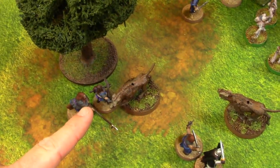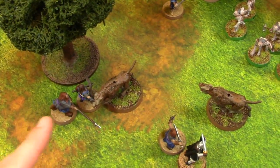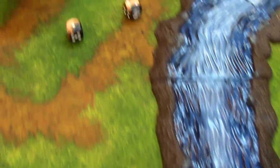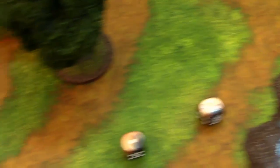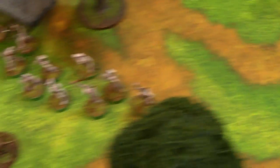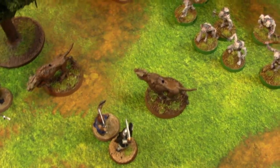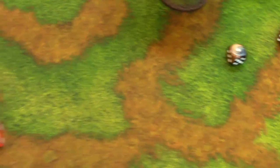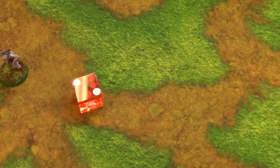Bosun Peach and Umeric versus Lucky: Adam rolls a two highest versus Don's six — both pushed back. Lucky attacks Bosun Peach who is defense six. Rolls a two — nothing. End of turn two.